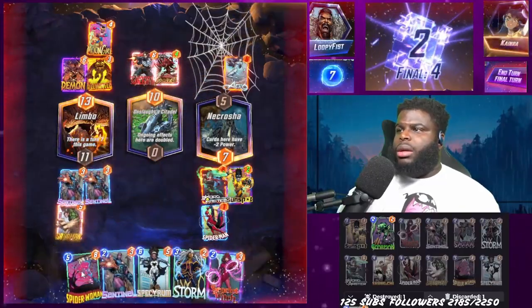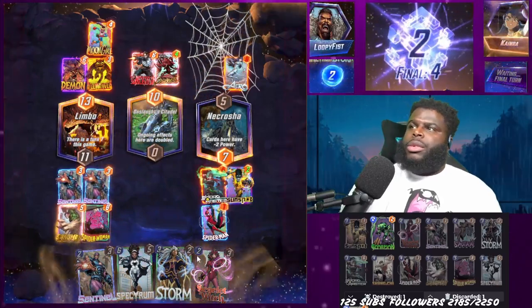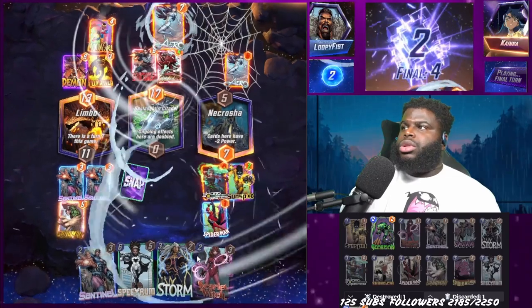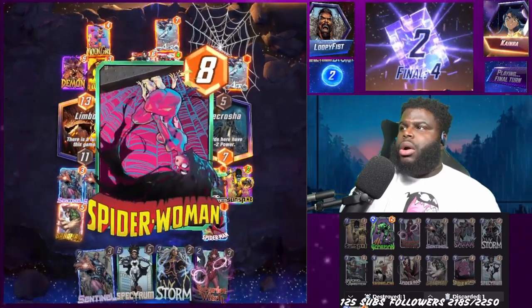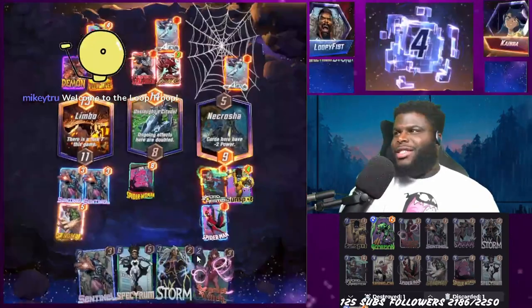Starting off with the S deck — it's actually pretty funny, it's one of the last decks we can fully fill out with cards starting with S. We've got Sunspot, Scorpion, Sandman, Spider-Woman, and all those kinds of cards. It's not a bad deck, especially when you get to choke people out with Sandman. That's what we tried to do in the first game, but we got Arrowwed. Arrow was actually a really good card back then, and she managed to cause me to lose that first game.